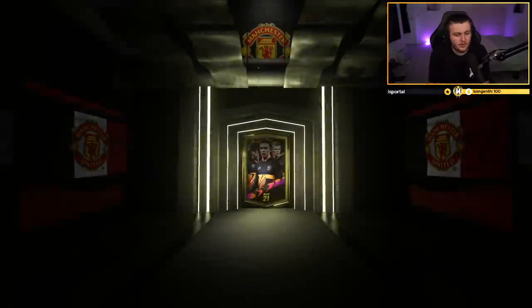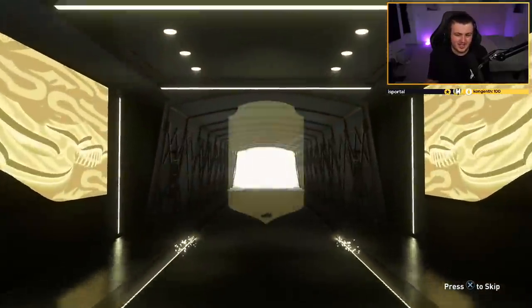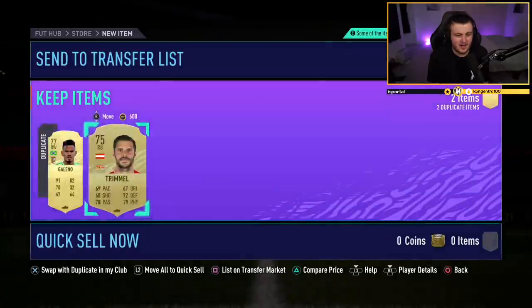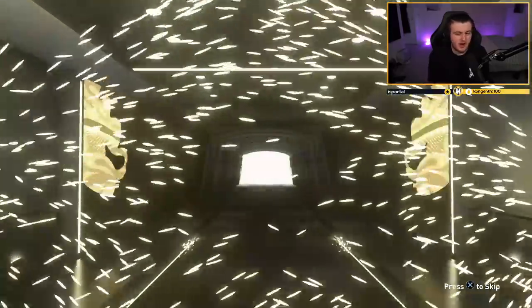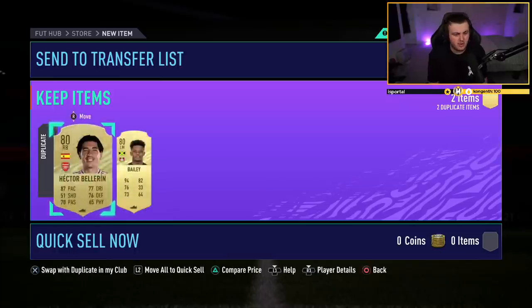Let's get a board — come on EA, show us a board in one of these please. No board again. Not the best of starts. It's going to be Galeno. Not a good start at all — go ahead and discard these items and we go again. I'm waiting for our first board. Are we going to get a board in our first five packs? Hector Bellerin's decent, I've got him in the club that I can sell. Two Arsenal players so far.